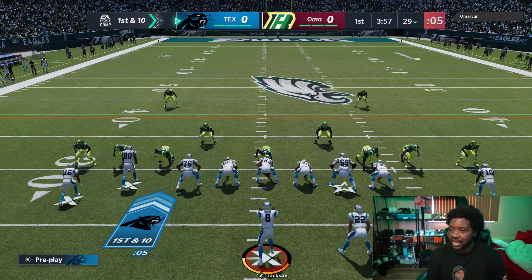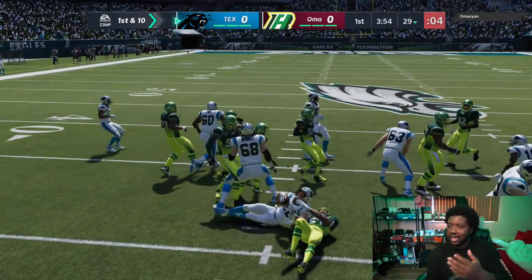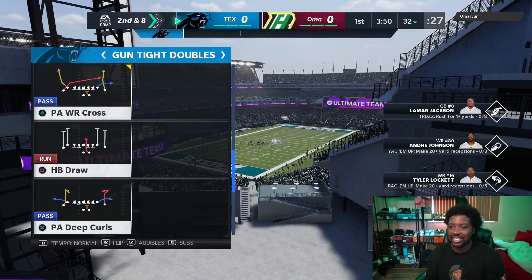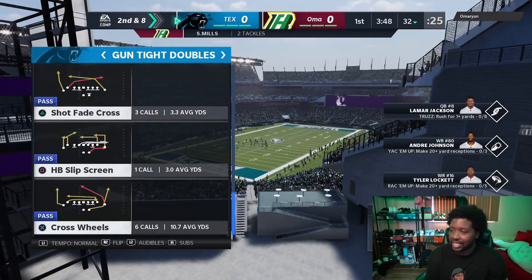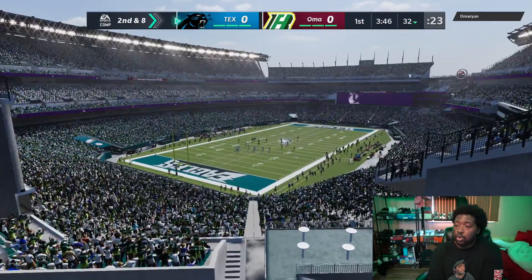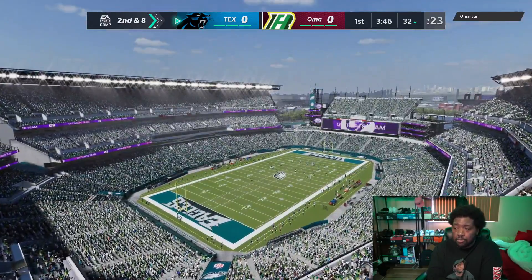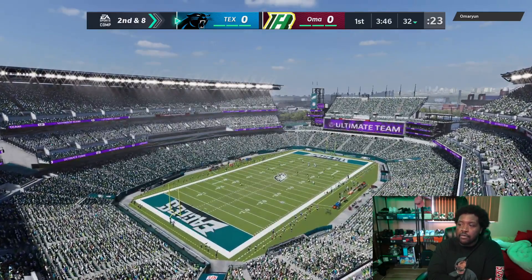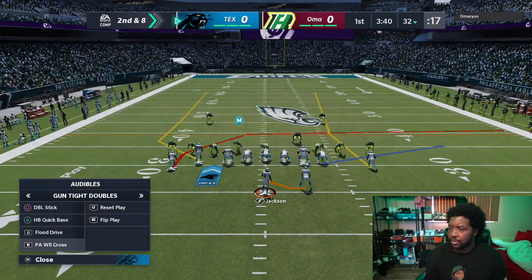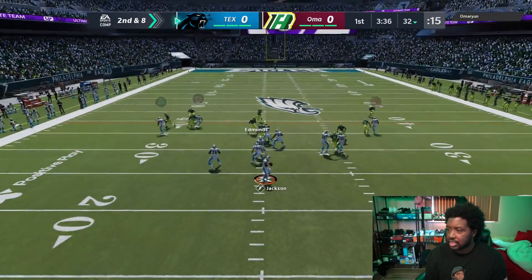Same defense as the last gameplay that you guys didn't really get to see — my guard did not move. We had a safe defense where he's just going to be out here in cover one, Robert Press. Luckily we have a scrambling quarterback. If he starts to spy, he's only going to be sitting three versus five, so I should be able to find somebody open. But what I'm nervous about is how broken this game is — typically you can get to the quarterback with only sitting three consistently at times.